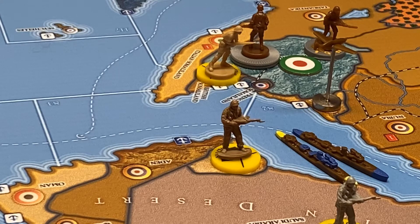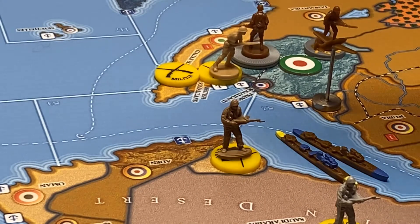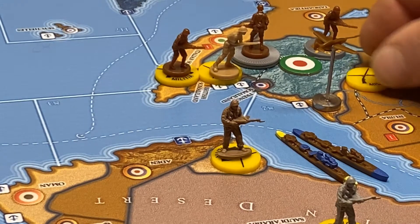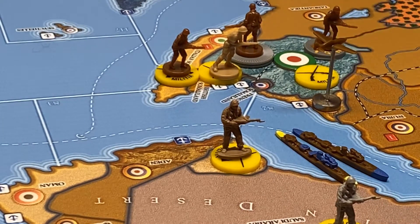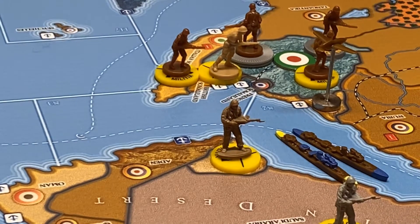Since militia do not require a factory for placement on the board, they also can go on any land zone, even if it doesn't have a value. So we're going to put one militia there on Italian Somaliland, and we're going to stick the other one here in Abyssinia.